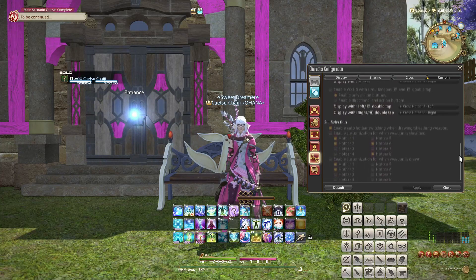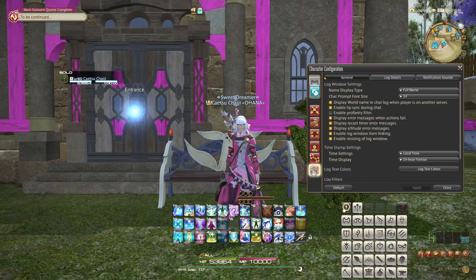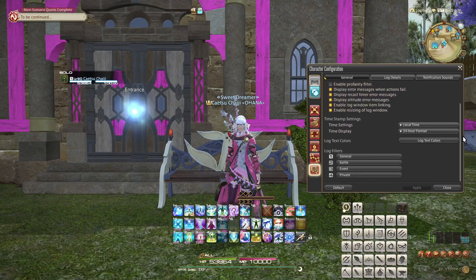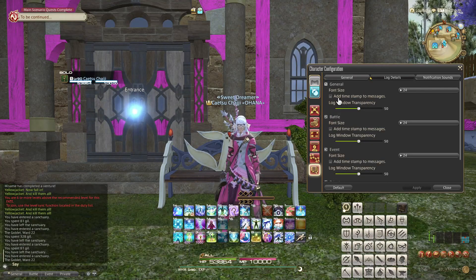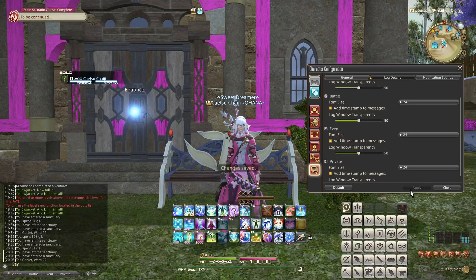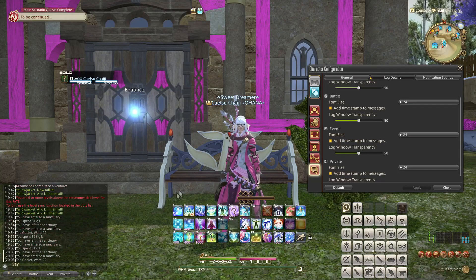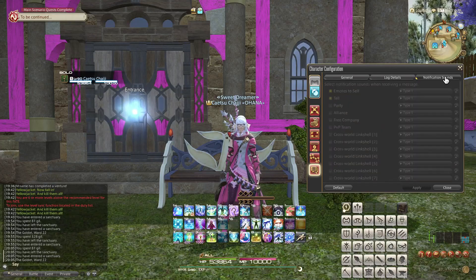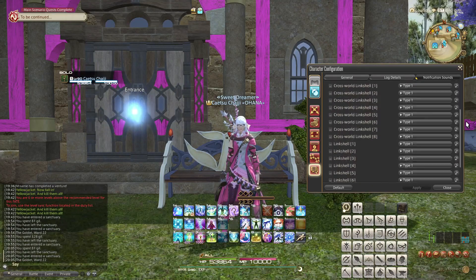In the Log window settings, I would recommend adding timestamps to your chat logs under the Log Details submenu. Additionally, if you are the type of person to sometimes miss it when people write in specific chats, you can add sound notifications whenever certain chats are activated. Although I believe anything except tell and maybe emotes targeting you are the only ones that would not get overwhelming.